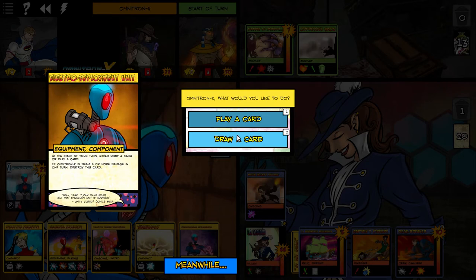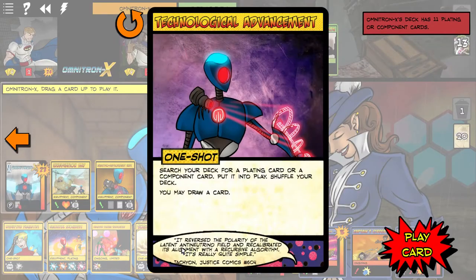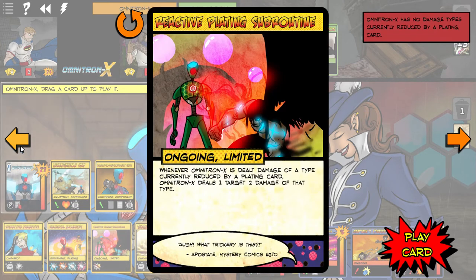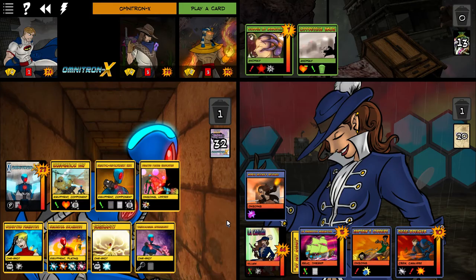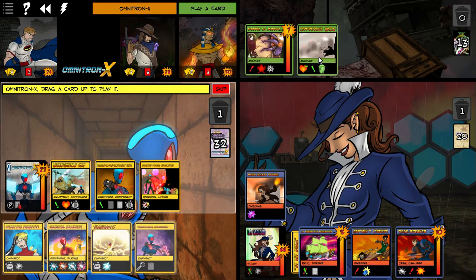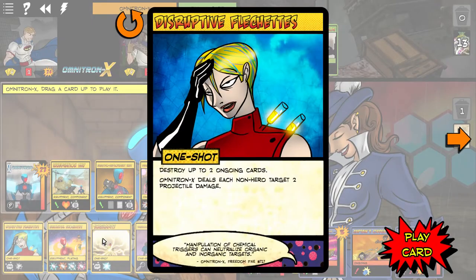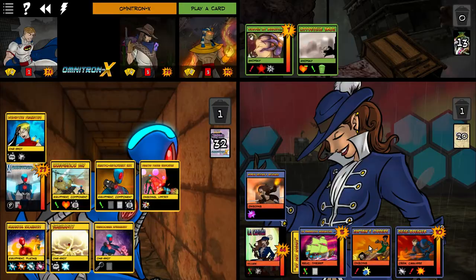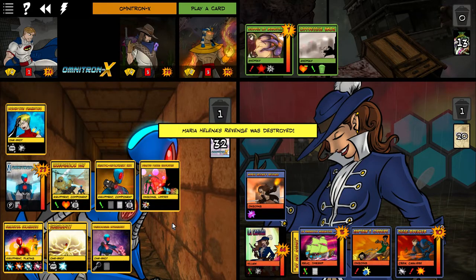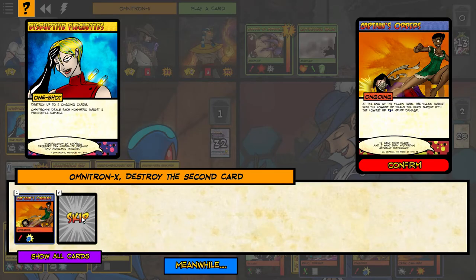Let's play a card — see what we've got. Let's put that into play. Those are anomaly cards — they're not ongoing, although there's a couple of ongoings we can get rid of there. Let's get rid of those ongoings.